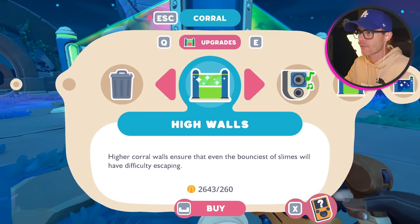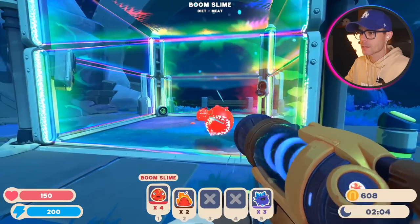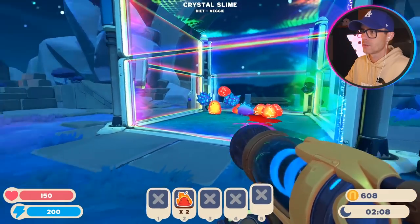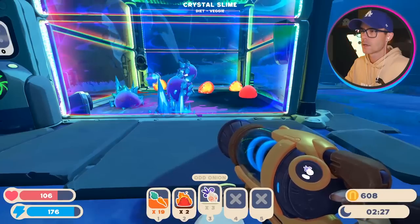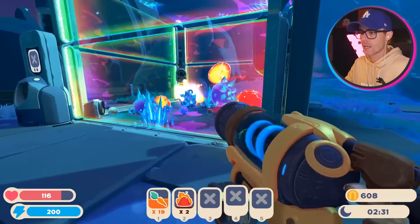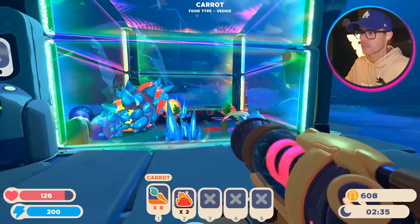I don't actually have any of those slimes yet. Pretty much a fully upgraded corral - let's go ahead and put these guys in there. I think it's the Crystal Slimes that like the odd onions. Yeah, they do - we've got two plorts out of those guys. Let's put those in there, and hopefully the Boom Slimes eat those. Yep, we're already getting Largos. Excellent.